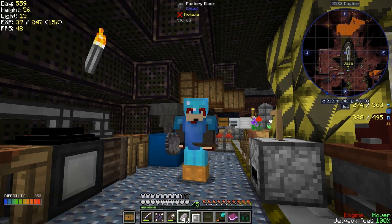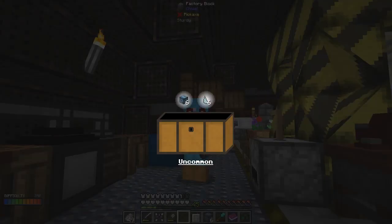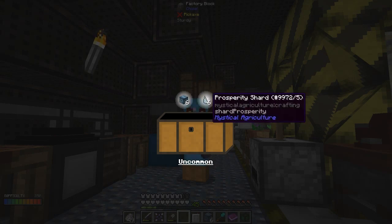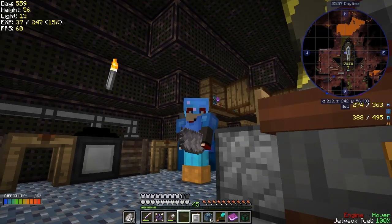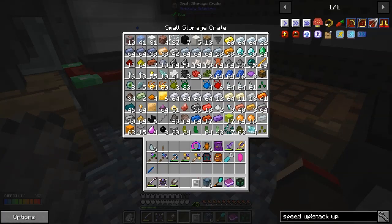Hello everybody and welcome back to Lost Souls. In the last episode we did the wither about 16 times. I'd first of all like to have a look at that loot, but in my left hand I have a chest. Let's go and open this first. We've got six chance scoops and six prosperity shards — not too bad. Let's put those away.